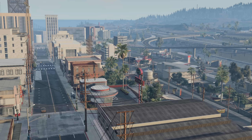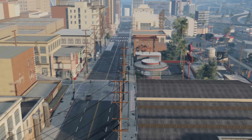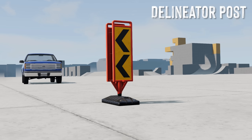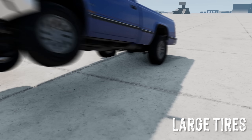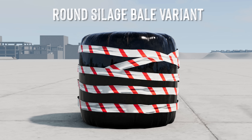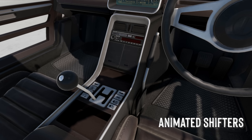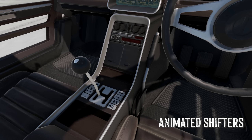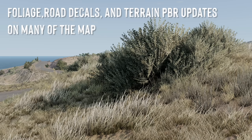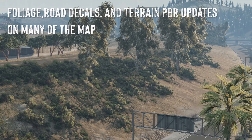Let's rapid fire some of the other stuff that was added into the 0.26 update. New props: Dillon Interpost, large tires, plastic barrier, round silage bail variant. Animated shifters — finally. Foliage, road decals, and terrain PBR updates on many of the maps.